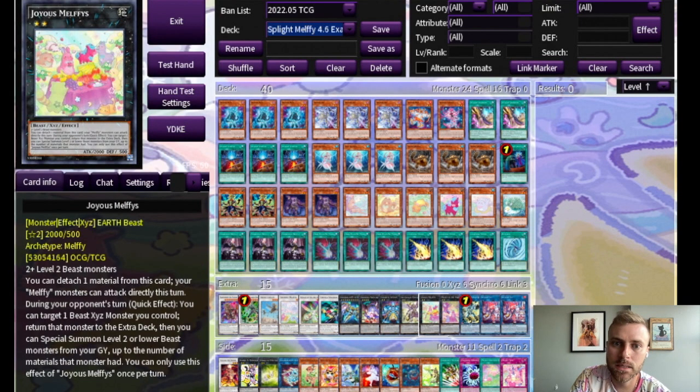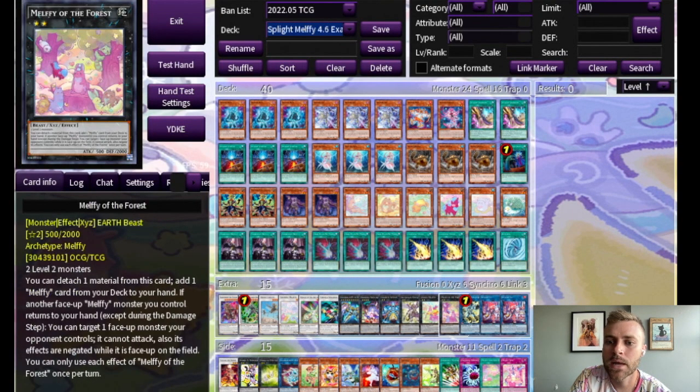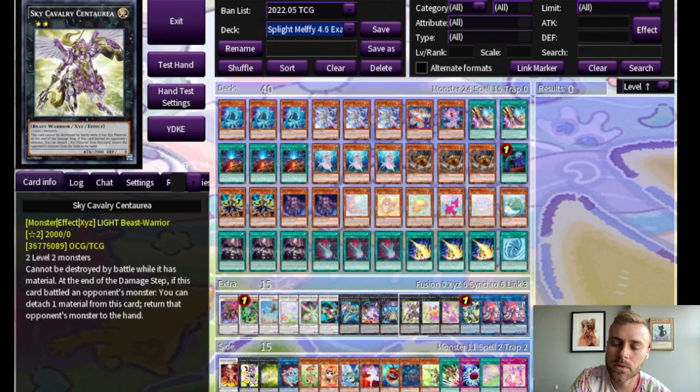For the Melfie in the extra, I have Forest and Joyous. Joyous you're not usually going into directly — you're usually making it off of Cheerful. The reason you can run so few Melfis in the main deck is because you have this generic Rank 2 that can search any of the Melfis you need, usually Wall-E because that gets you to everything else. Guy Cavalry is great for getting rid of untargetable boss monsters and also for going into Zeus because it can't be destroyed by battle. Downert is there to make a bigger Zeus.